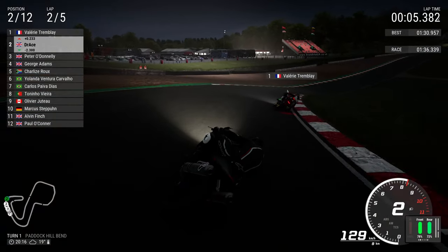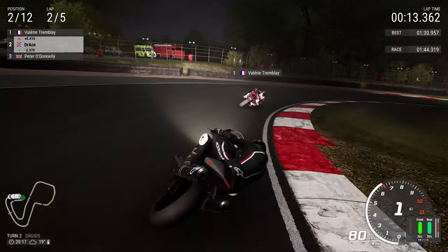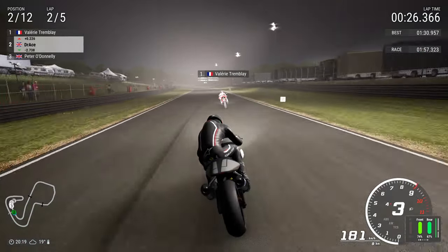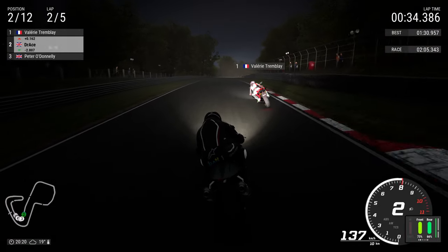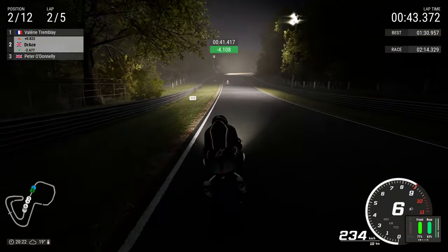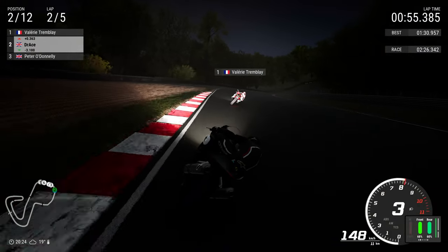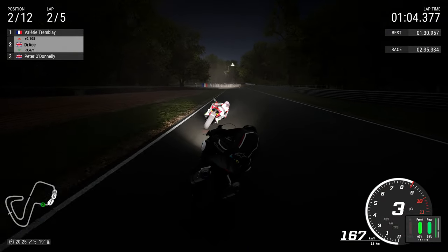Into Paddock Hill Bend, we have closed up — still not quite in slipstream range, but if we keep getting good on the brakes we should be able to close in on the French lady. She runs a little bit wide for Druids; we can possibly have a little nibble here. I thought about it, but it's not going to be good enough into Graham Hill Bend. You can really close it on the brakes — big mistake there, I thought she was going to accelerate. She had the line but didn't bother, and now we've lost all that time. Tremblay's acceleration on the Ducati is just absurd. Peter Donnelly is behind in third — he's four seconds behind, in a different time zone.